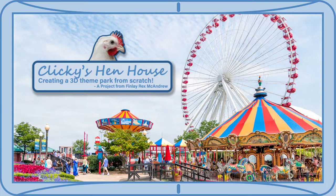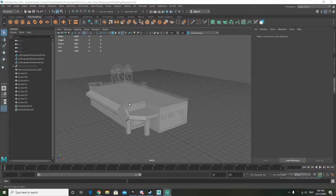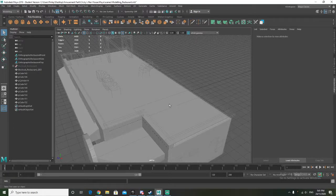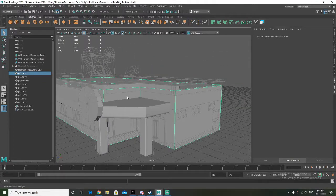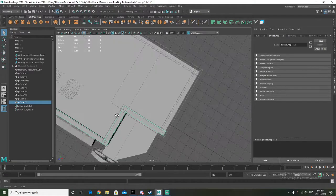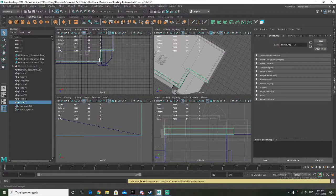Hello and welcome to stream 11 of Clickie's Henhouse, creating a 3D theme park environment scene from scratch. I had a long delay in uploads again, you know the drill. Let's just go right into this — I want to try and go for as long as I can before I just can't go anymore. Short stream, you know the drill.